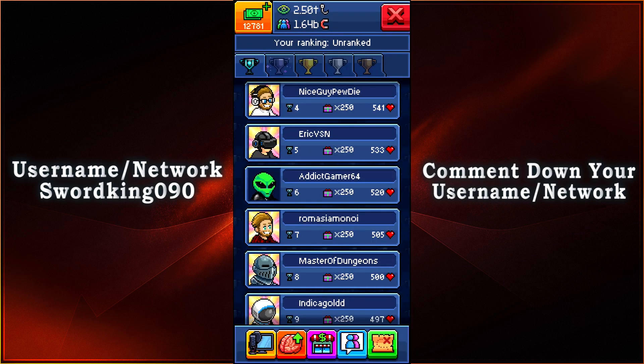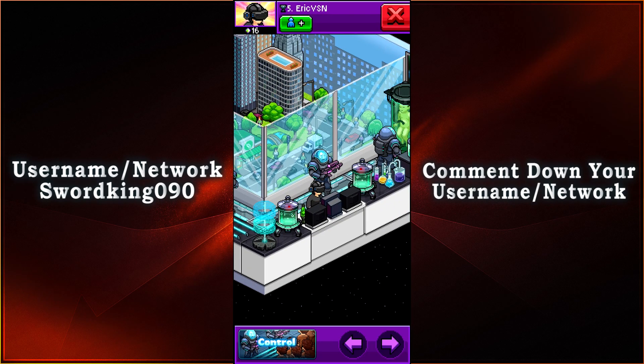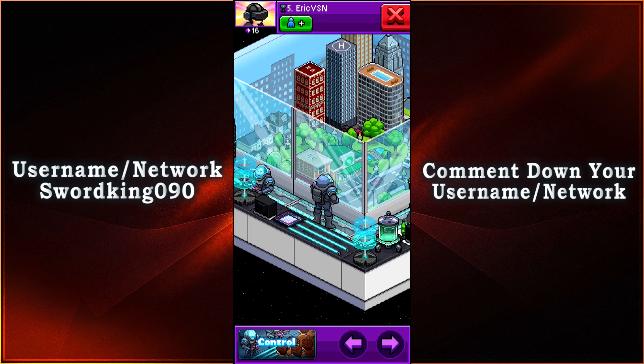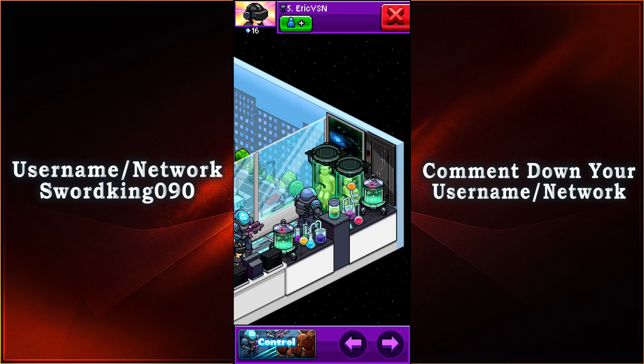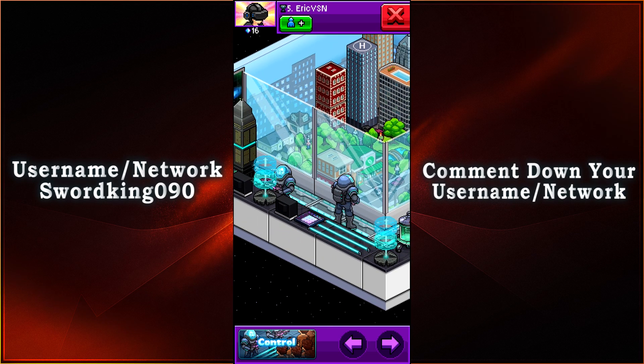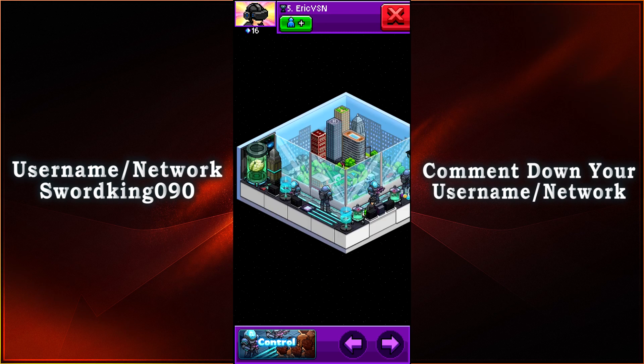Coming in at ranked number five with 533 votes, it is Eric VSN once again. If I'm not mistaken, you were in the first episode and you're returning for the third episode — congratulations on reaching the top 10 once more. It looks like it is a mini city; we have people controlling this area. Maybe they shrunk down the whole civilization. Looks like we have some human experiments — I'm guessing they shrunk them down to be put into this whole entire thing. And look at that — WALL-E has a home! Experimentations, maybe just shrinking down civilization — that's a good sense of control right there.